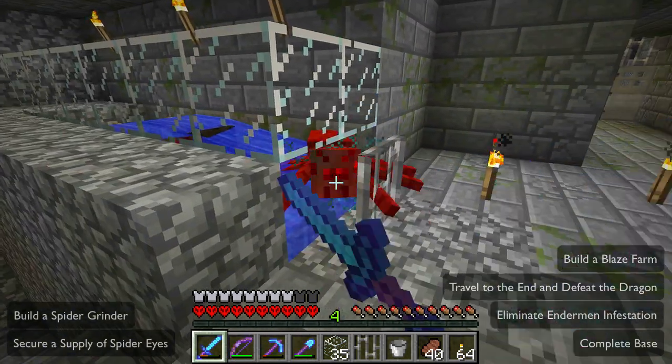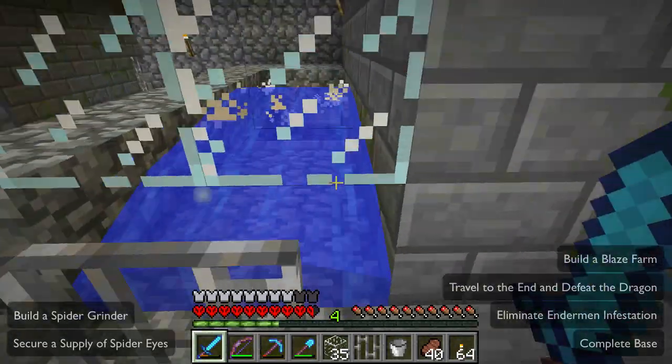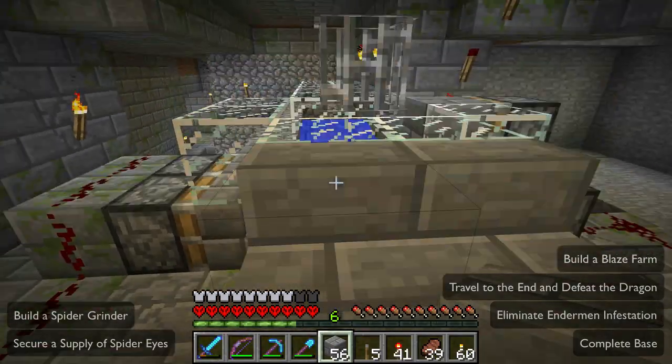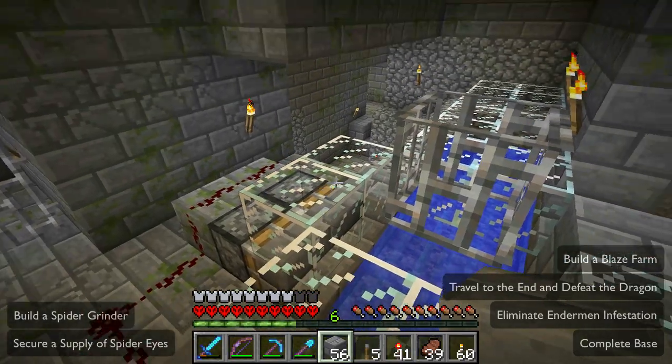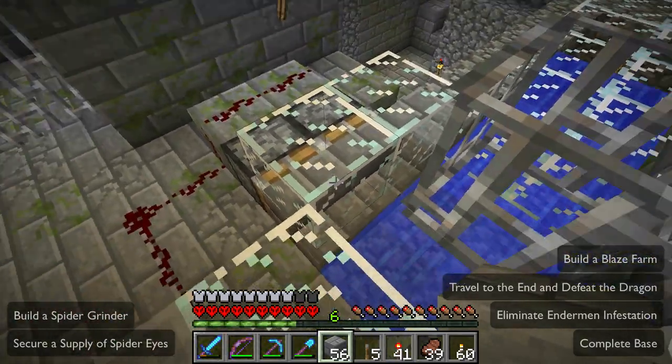They're very quick — excellent! I've done a little bit of work here. I've fleshed out the kill chamber a little bit. These are just some iron bars over here — this is where the killing will happen. I've added some pistons over there.